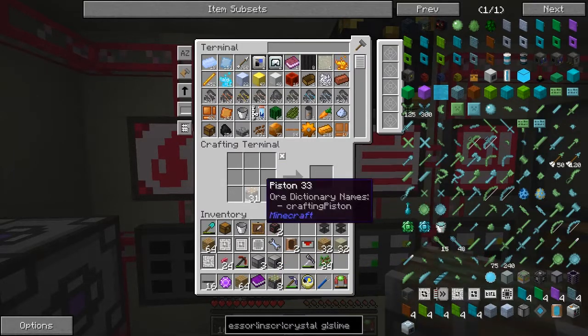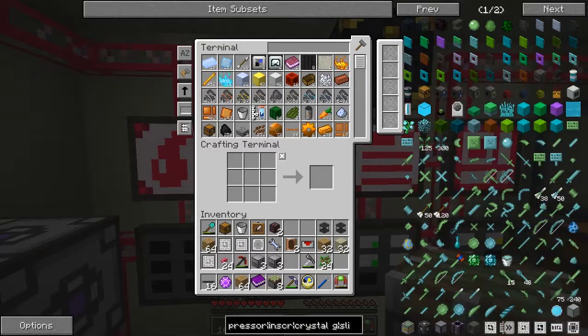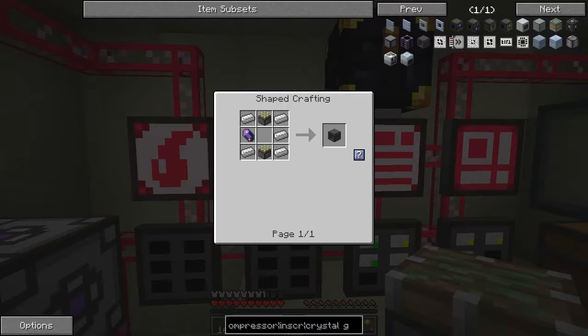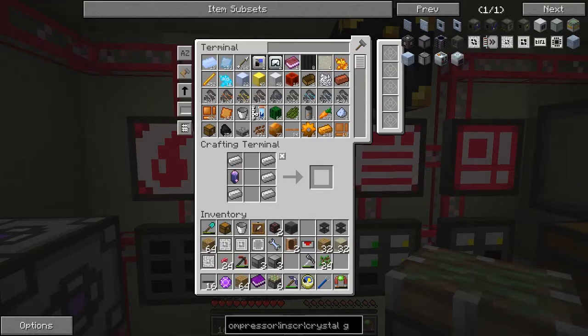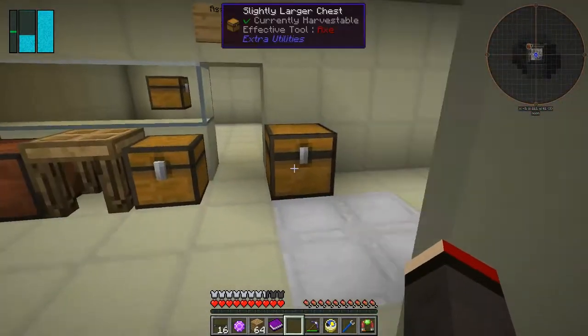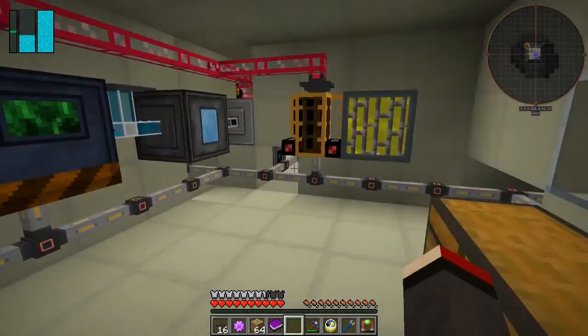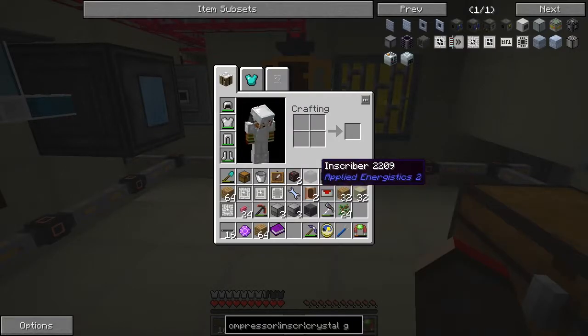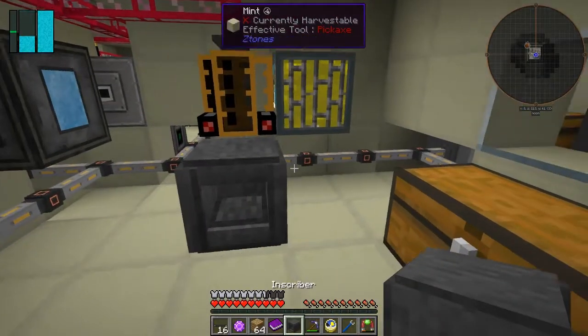Slime balls and sticky pistons. So we now get eight sticky pistons. Now we should be able to make the inscriber. Might as well make three of these if we can. I made eight — it was good I didn't shift-click that, actually; I nearly did, which would have given me too many. This is quite a process. Let's go and turn this stuff into something else. Let's put these inscribers down here. We're going to automate these just as soon as we can as well, because we've got to make stuff out of these.